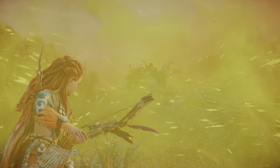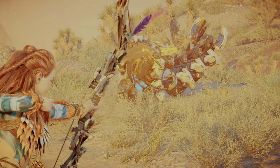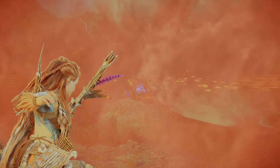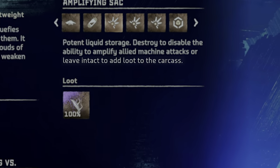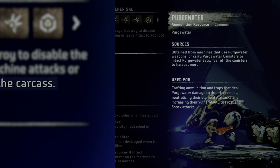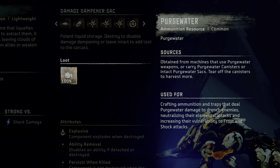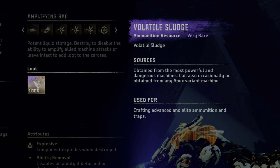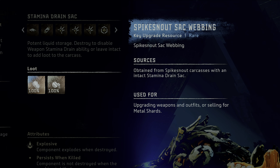The easiest way to prevent the Spike Snout from utilizing these status effects is by simply destroying each associated liquid sac with impact damage. However, this comes with a cost. Each sac, if left intact, can add valuable resources to the Spike Snout's carcass — such as purge water in both the damage dampening and stamina drain sac, volatile sludge in the amplifying sac, and Spike Snout sac webbing, a key upgrade resource only found in the stamina drain sac.